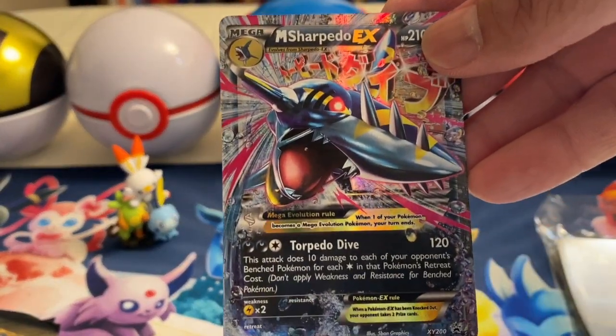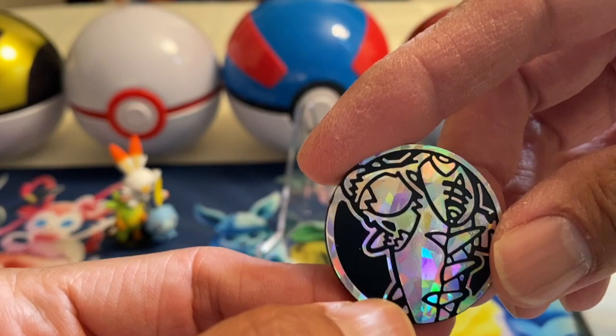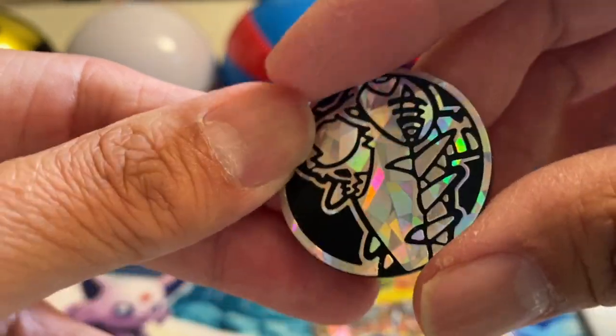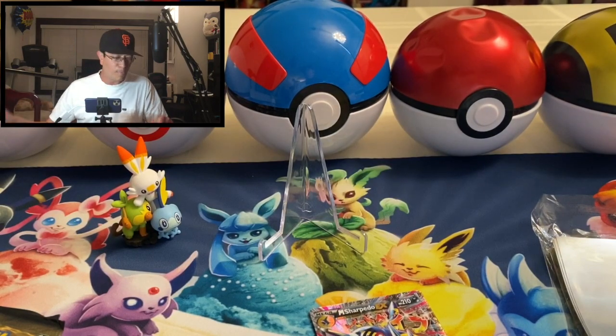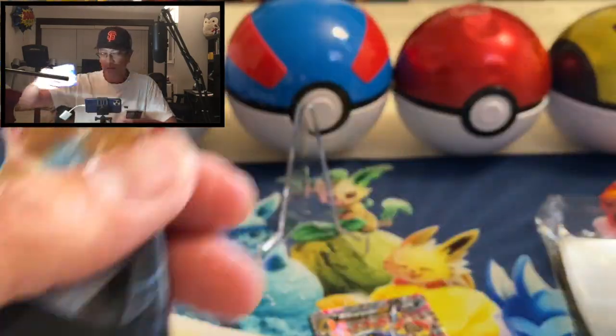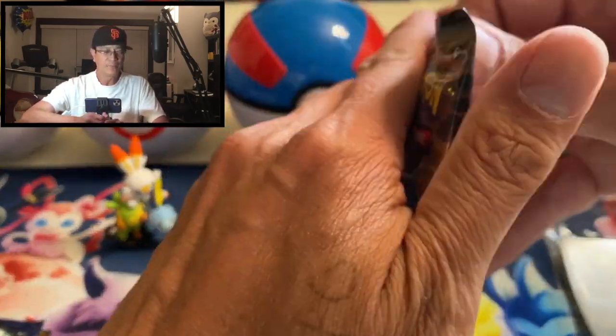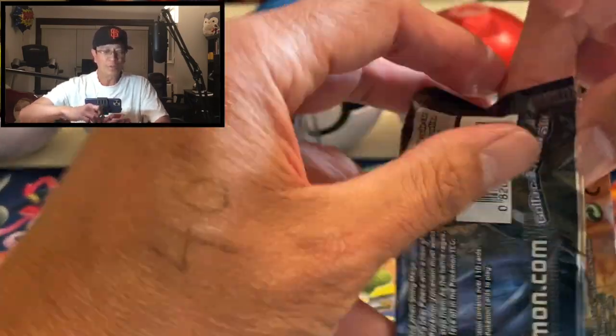And of course the Mega Sharpedo EX jumbo card, nice — very very cool. And of course, there you go — wow, nice, very very nice, I love it. And there is the Sharpedo coin, very very awesome. All right guys, let's start opening these packs right now. There's another card here I don't know if I showed it to you guys. All right, without further delay let us start opening the Steam Siege pack.